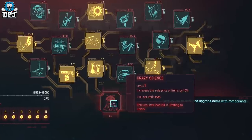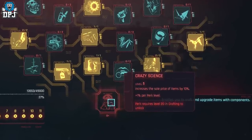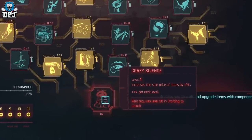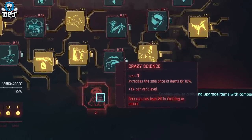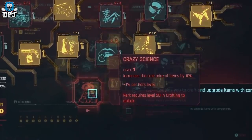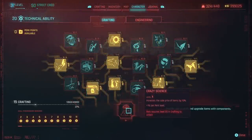And there we have it — three amazing ways to earn super quick money in Cyberpunk after the 1.6 Edgerunners update patch. If you enjoyed the video, leave a like — it really helps. If you like what you see and want to see more Cyberpunk, be sure to subscribe. Hopefully I will see you on the next one. Bye.